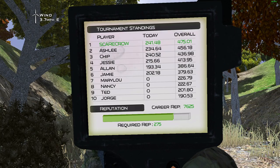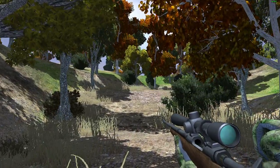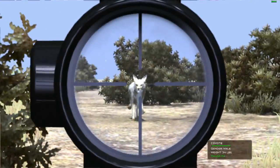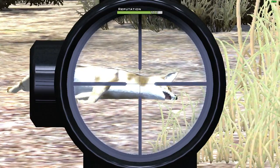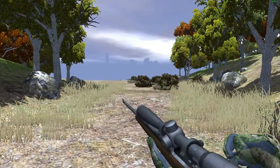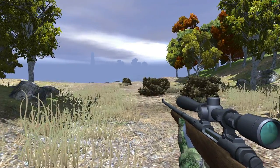Did that give us a better score? No, it didn't. Wow, so that actually was not better than the one that attacked us - that's kind of surprising. There is another coyote - let's go ahead and take it out. Just like that it's on the ground. We've been finding a ton of these coyotes and a decent amount of moose as well.